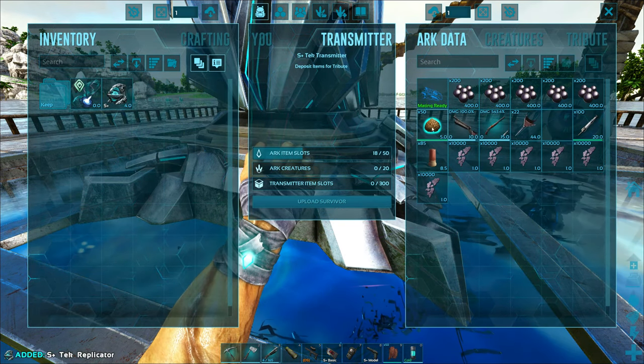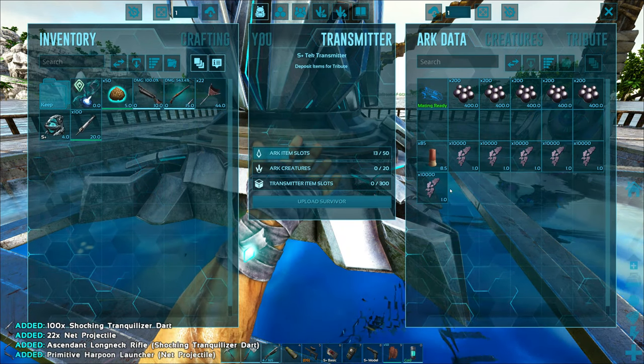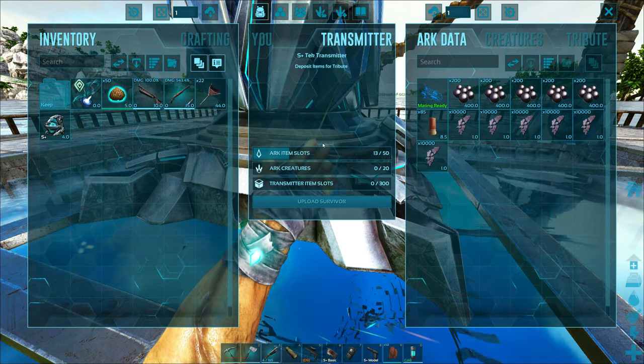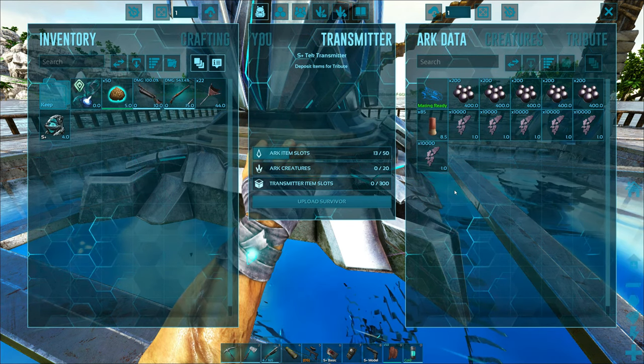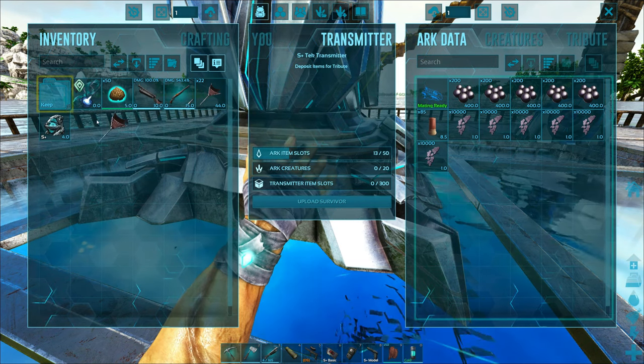I've been farming up the stuff we need for making those forges, and I tell you what, it is taking forever. We'll leave that out and throw that in there. Yeah, so I brought the black pearls over from Extinction, and these are all of the shards I got — hopefully it's going to be enough for doing our cloning.